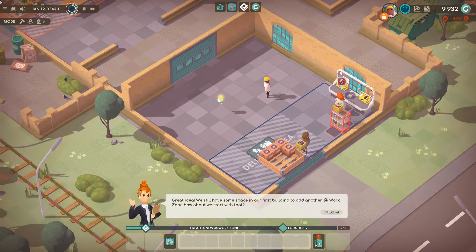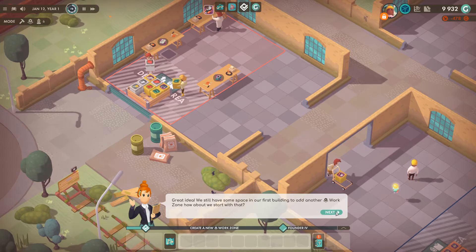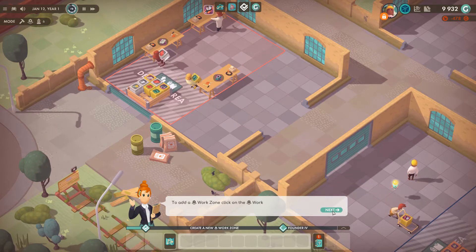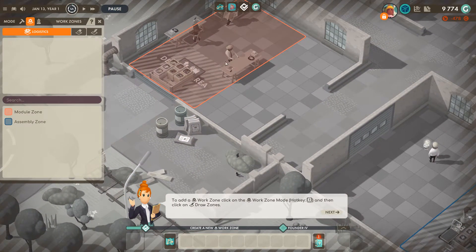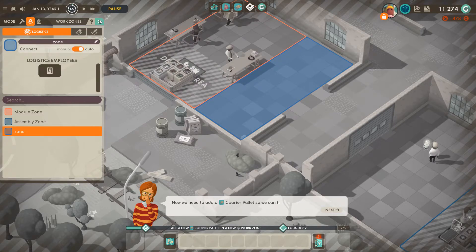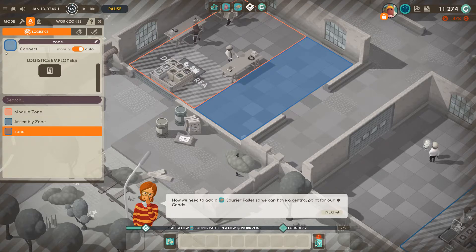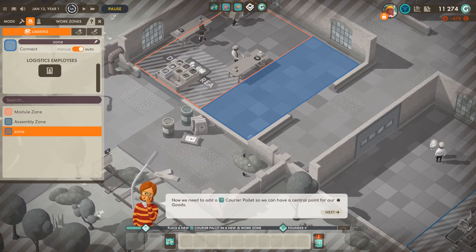We will have space in our first building to add another work zone. Yeah, here — hotkey two. There we go, you learn the route faster than I ever did. Okay, it's just called 'Zone' — I don't know — Korea palette, okay.